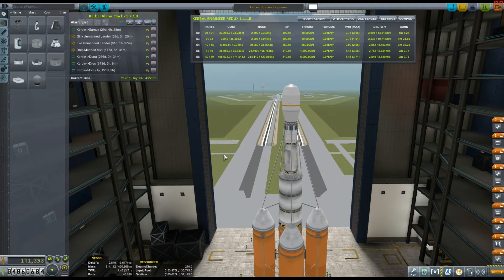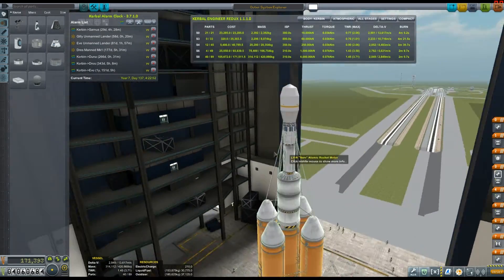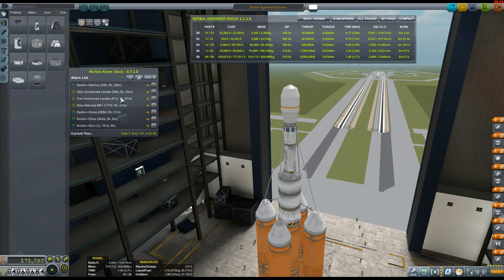Hey everybody, welcome back to Kerbal Space Program Career Mode with me, Redneck Einstein. Today we're going to do a few pieces of admin. If you take a little look up here on our Kerbal Alarm Clock, we've got a number of maneuvers coming up. One is our Gilly unmanned lander, the next is our Eve unmanned lander, and we also need to take control of the Drez manned Mark 1 rocket, which contains the legendary Jebediah. So we need to work on bringing him back.